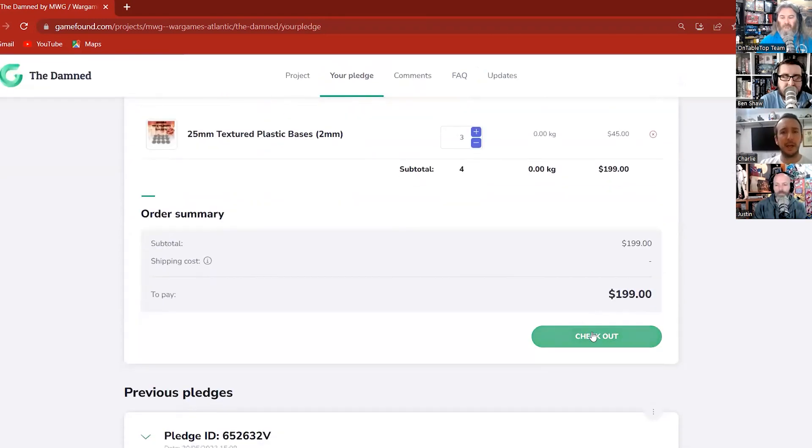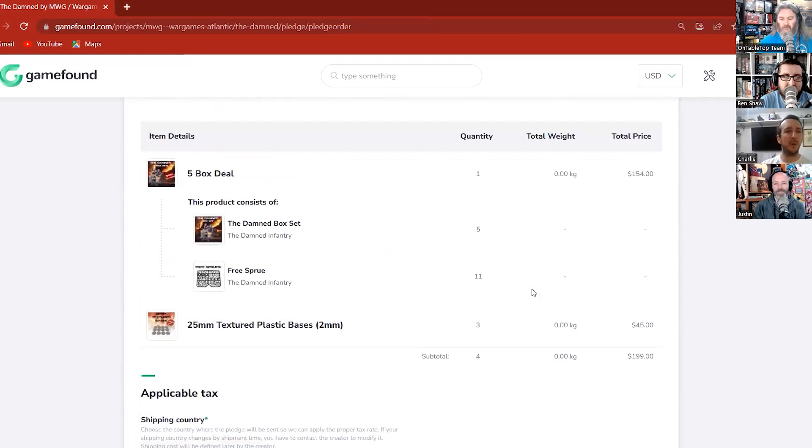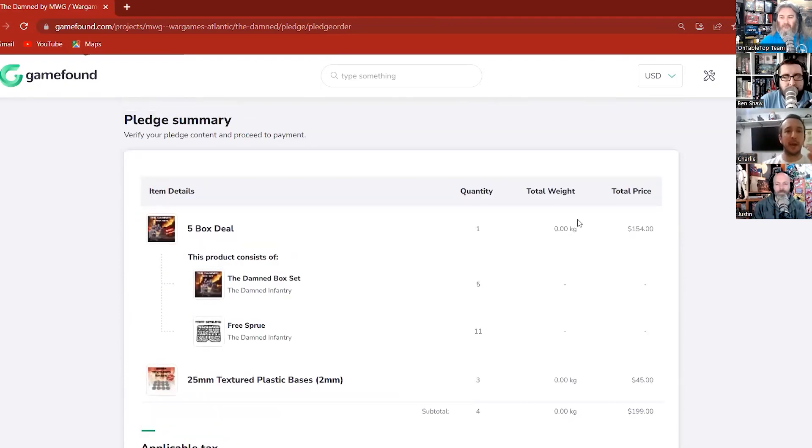The key message is: you build your pledge by adding rewards and add-ons to your cart and then hit submit. But even once you've submitted and gone through checkout, you can go back and manipulate that pledge any time during the campaign. Once it gets to the pledge manager and the campaign has ended, you can't reduce your pledge — you can only increase it. However, there is a two-week cancel period after the campaign ends in case your circumstances have changed.